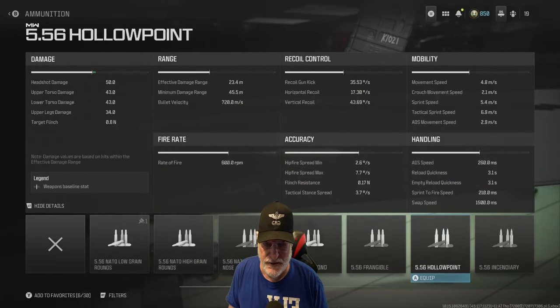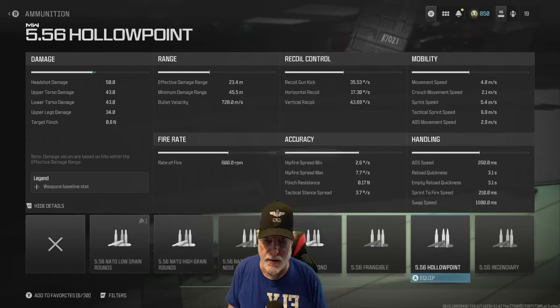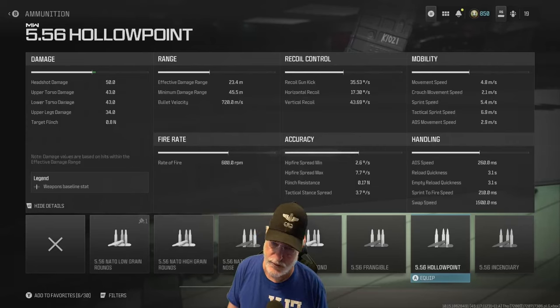The headshot damage is 50, so three shots to the gourd and you're putting down the enemy. But the upper and lower torso are at 43, and upper legs a bit lower at 34. The rate of fire is 600 rounds per minute — that's pretty good — and the effective damage range is 23 meters.